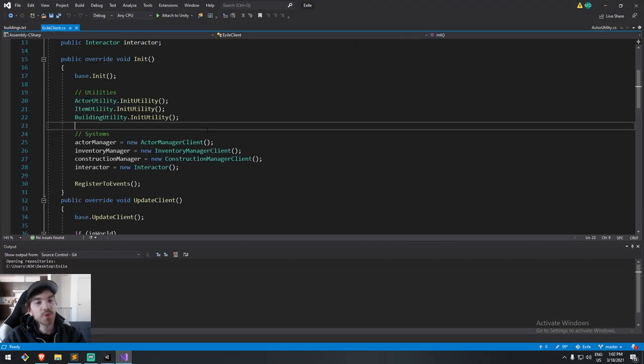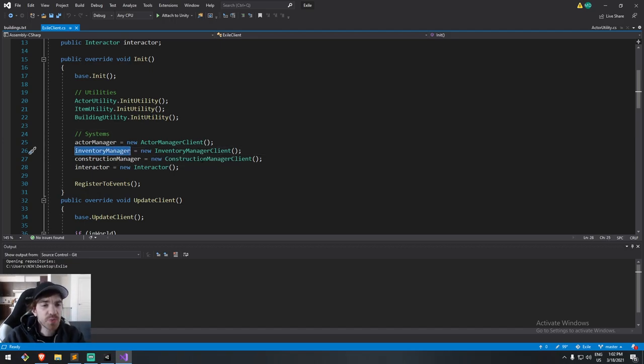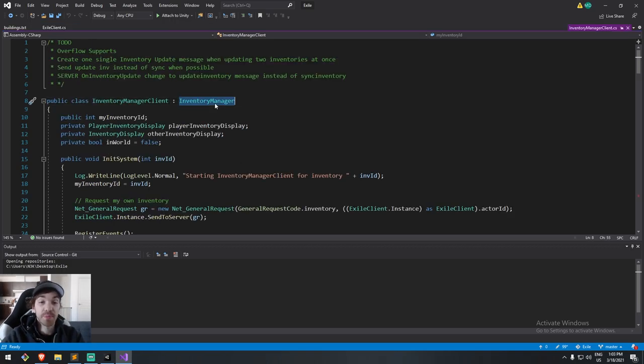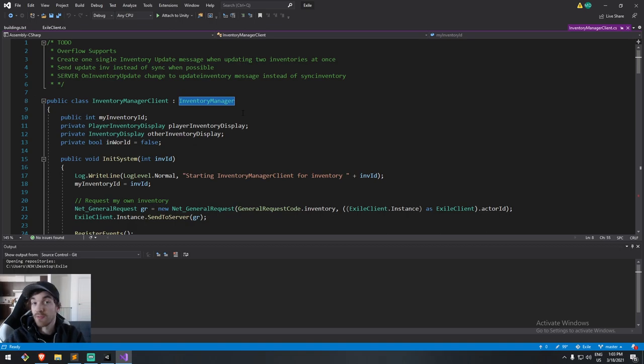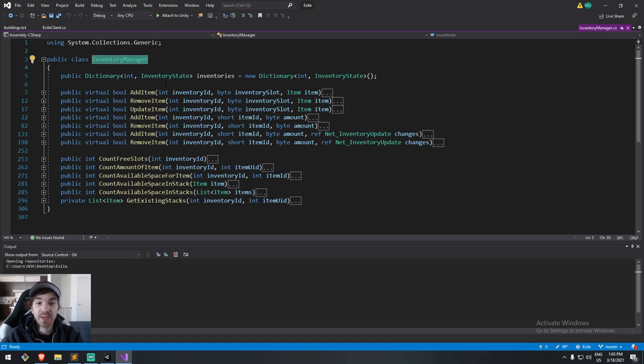Next up we have the inventory manager — that's really what we're getting into today. It's a system: when I have a big part of my game to encapsulate I put it under a system. I have three files: inventory manager client, inventory manager on its own, and inventory manager server. The actions shared between the server and client are all in the parent class. In inventory manager I have things like adding an item to a slot, updating an item, removing an item — multiple overloads as needed.